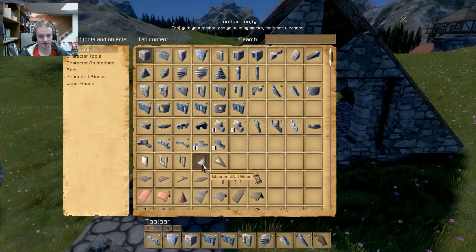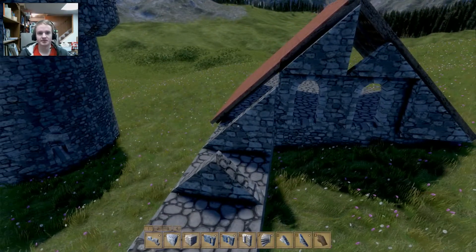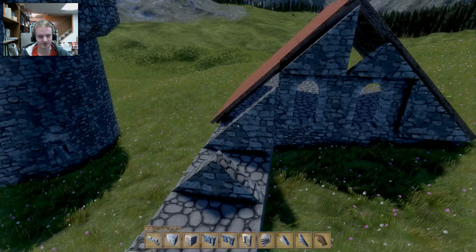They have the wooden wall top and wooden wall slope counterparts. You basically use them the same way, except if you want the stone appearance to it — and it is stone.